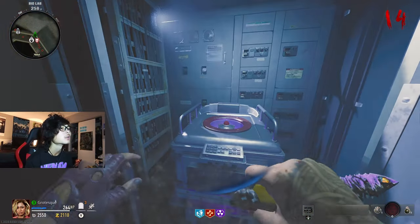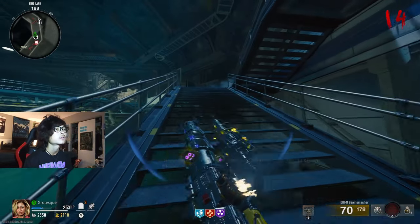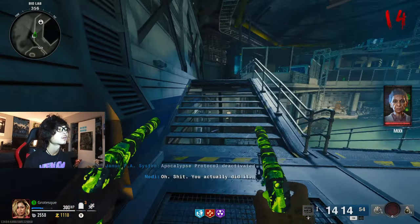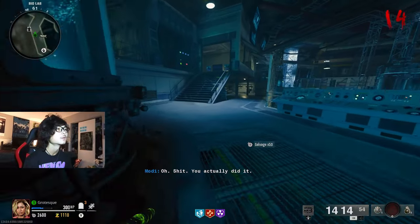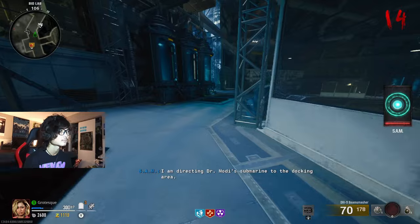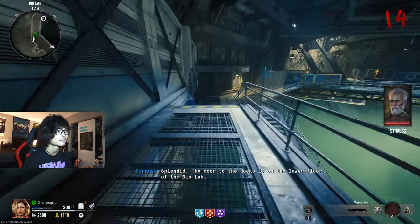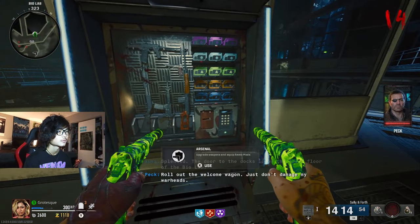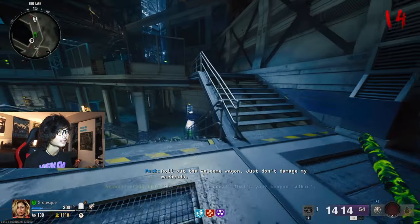There's the amalgam — gotta watch out for that. Pop the Frenzied Guard, get these guys out of our way. Just trying to get our salvage up a little bit. That should almost be enough — there it is, the final piece of salvage. Now we can go hit the last detonator, which is right over here. We're just gonna face tank it if we can. Hit the last one — there it is! Splendid. The door to the docks is on the lower floor of the biolab. Roll out the welcome wagon, just don't damage my warhead.